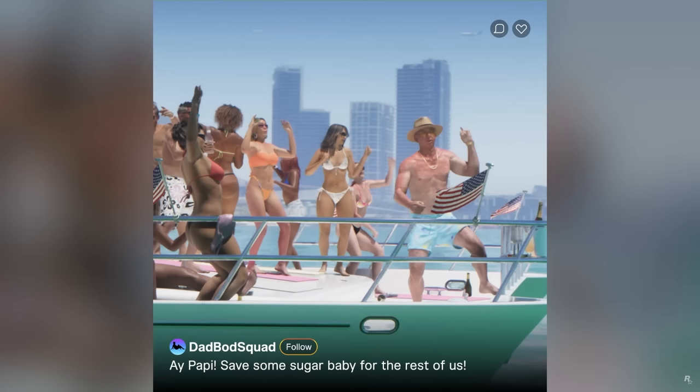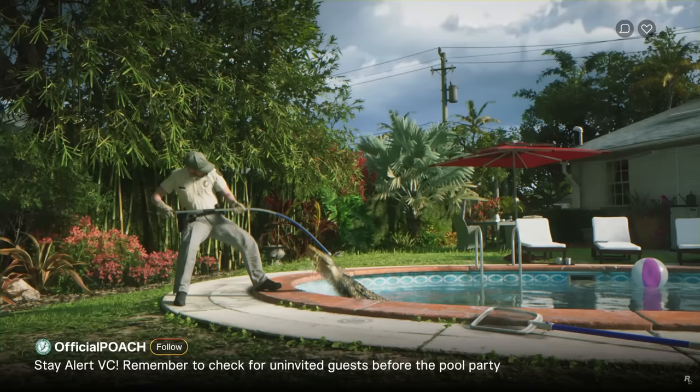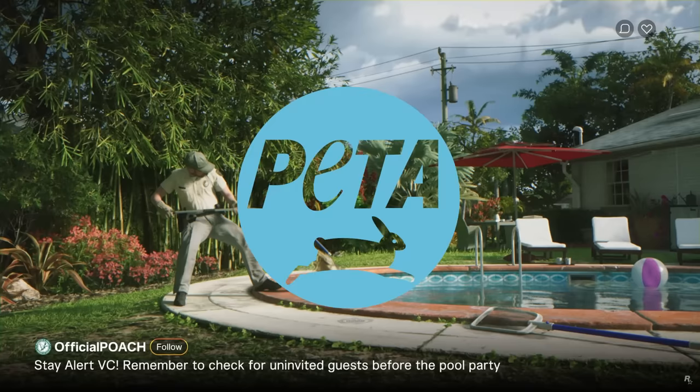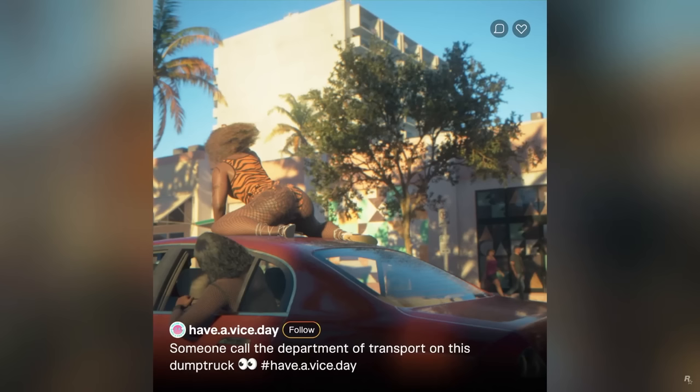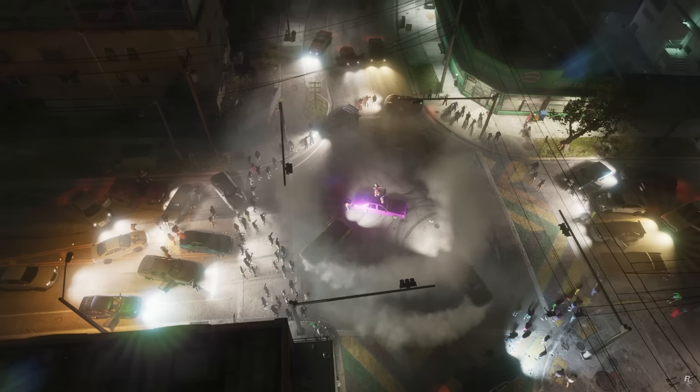The short-form content includes a DadBod Squad rich yacht owner hosting a party, Official Poach — which looks like Rockstar's version of PETA — with alligators in pools, someone twerking on a car, and the Department of Transport on a dump truck. Then we get an awesome shot of the underground street racing scene at night, which reminds me of the Tuners DLC from GTA Online. If they bring that level of customization and the cool races from that DLC, GTA 6 underground racing will be awesome.